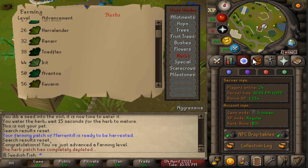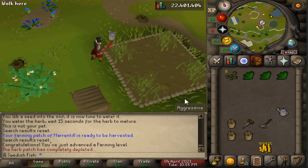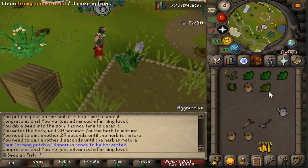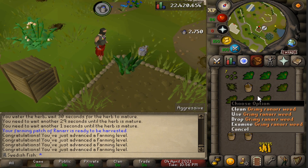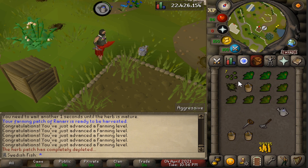We're 34 Farming now and can plant Ranar seeds, which will give us a lot of prayer potions. We got eight seeds — I thought I'd have more since I pickpocketed until 70 Thieving, but it's all good. Let's see how many Ranars we get from this patch... five so far, and we ended up with six total.